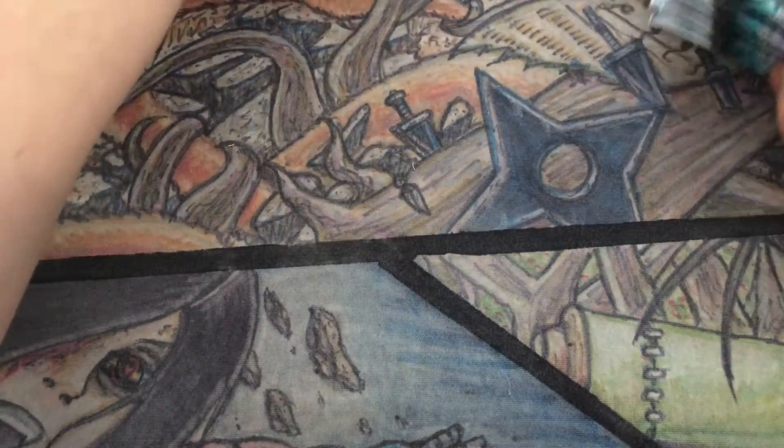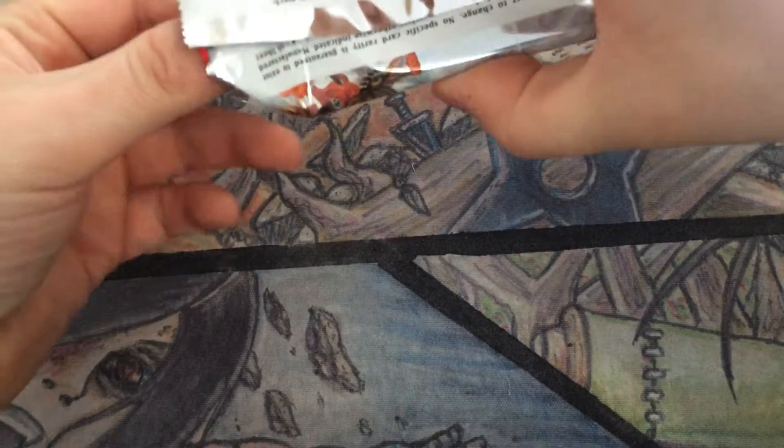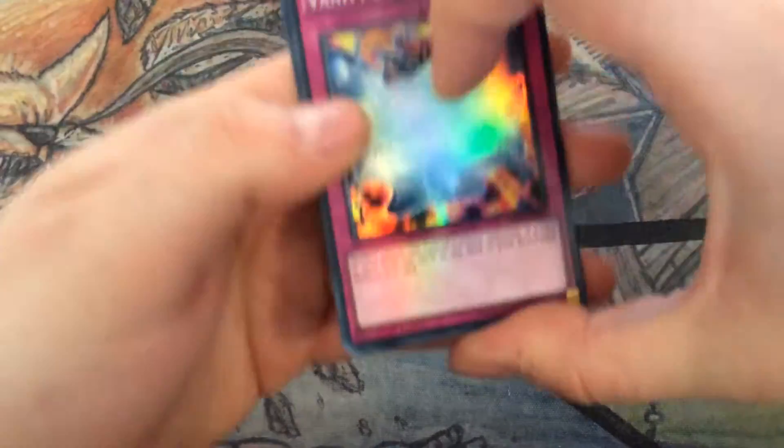I've already had three of those. So I guess you can't really have much more luck, but Trish — I want Trish. It looks so good. Super Vanity's looks quite nice as well. I saw some blue — Soul Release, Advanced Ritual Art, and Decisive Armor.